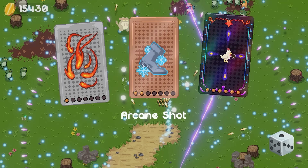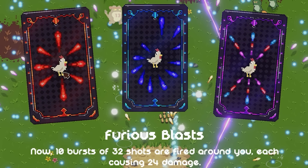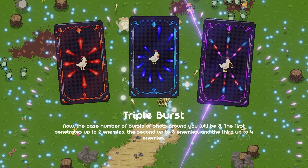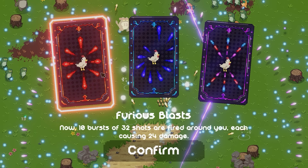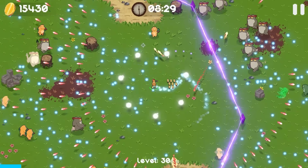Arcane shot — I forgot that was maxed out. Yeah, we get another ultimate ability. So we have furious blasts: 10 bursts of 32 shots are fired around you, each causing 24 damage — that's insane. Every three seconds, 64 shots are fired in a clockwise motion around you, each causing 24 damage — that's also insane. I'm kind of feeling for furious blasts: 10 bursts of 32 shots. Okay, that's actually breaking the game. This is gonna work well.